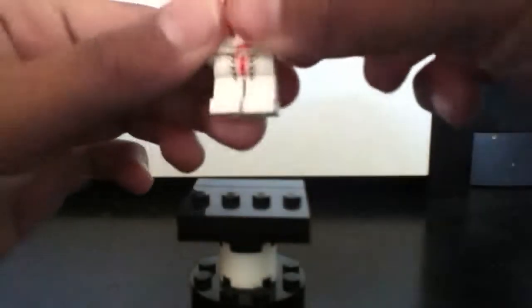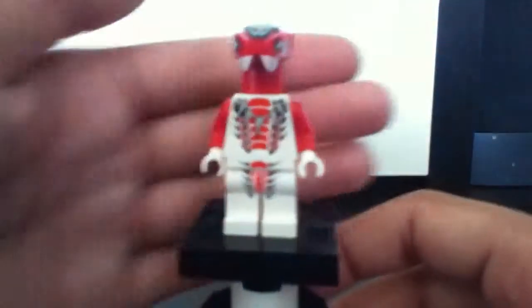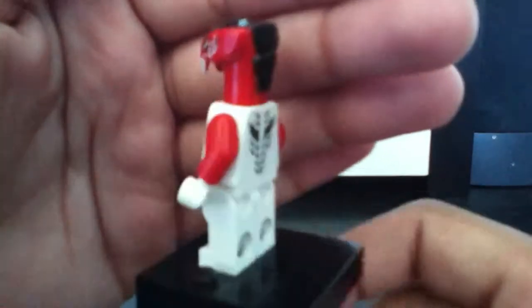He has his jetpack so he can fly around. And he also has Fang-Suei the pilot, who looks really cool. He has a really nice head mold — like the mold thing sticking out — looks really nice. He has a necklace and some scale printing, some red stripes, a really detailed figure. And a hint of back printing — some more scale printing.